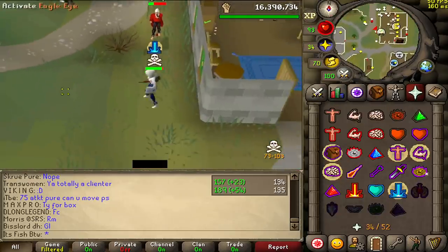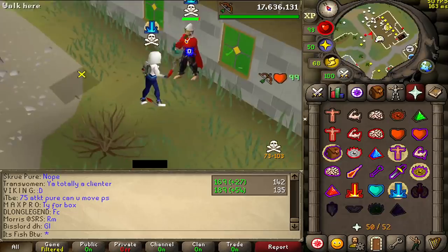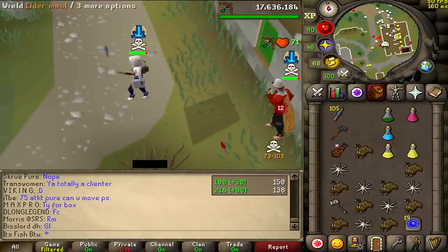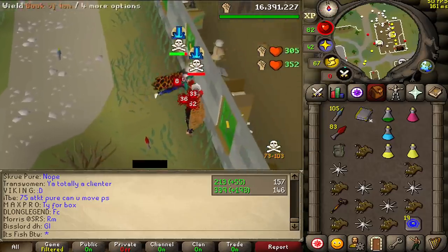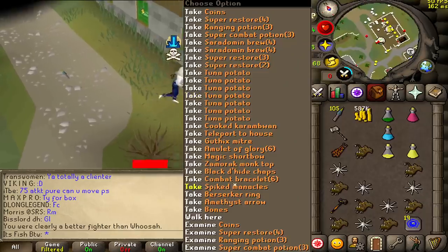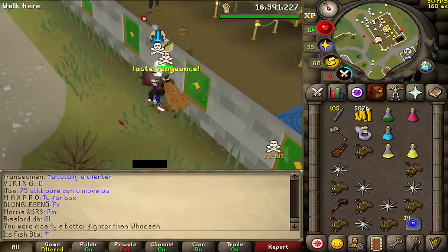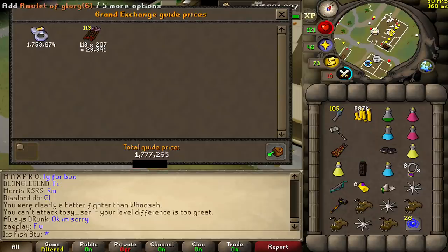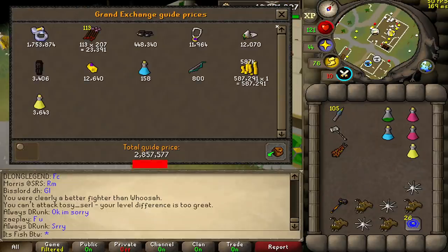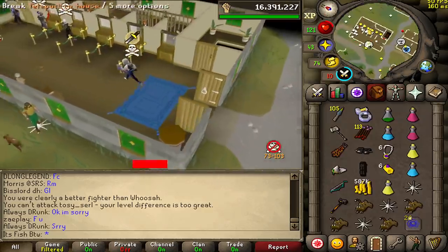Oh, so lucky — I DC'd. Musa, musa, musa! That was a B-ring, thank you. This is my first B-ring PK in quite a while as well. Total loot just under 3 mil — actually very good for a pure. I haven't PKed 3 mil on a pure in a long, long time.